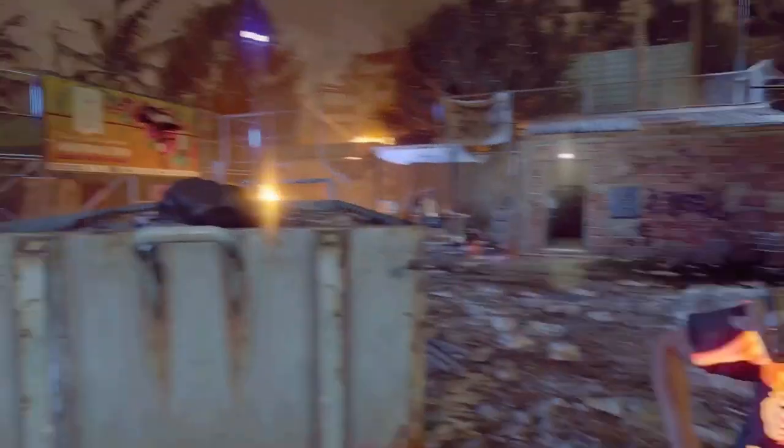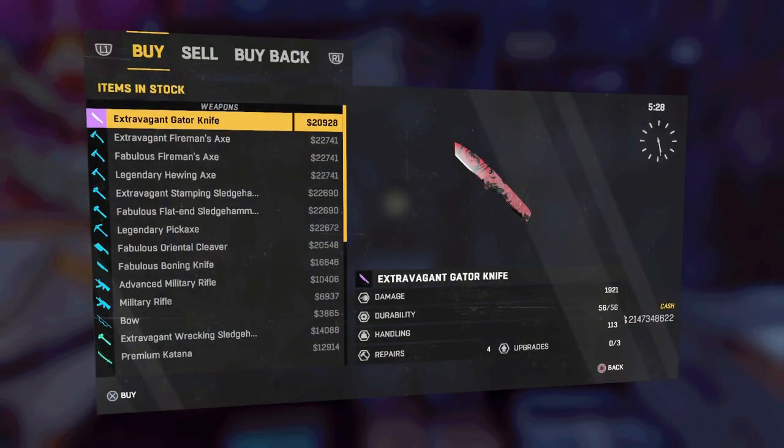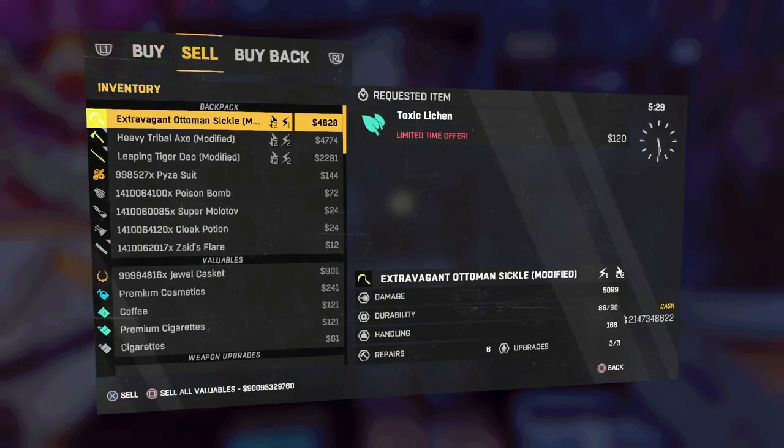From here on out all you guys have to do is come to this vendor or the shop, wherever you want to call it, press trade, and then what you guys want to do from there is press sell.